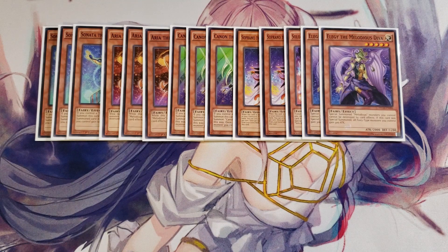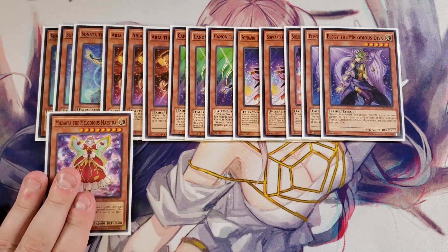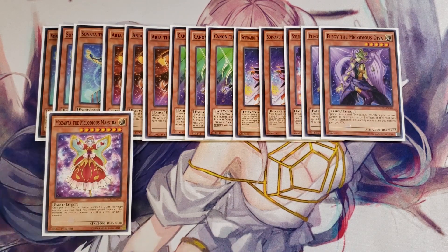We then play one copy of Mosarta. Mosarta is a good one-of in this deck because you can use her as a fusion material, and she lets you once per turn special summon a light fairy-type monster from your hand. You cannot special summon other monsters to your side of the field the turn you activate this effect except for light monsters, which is pretty good — you get out a copy of Mosarta and she gets you additional monsters from your hand to activate your Melodious monsters' effects when they're special summoned.